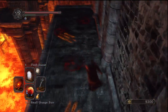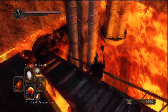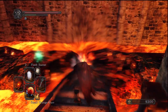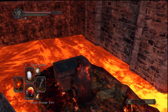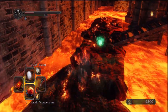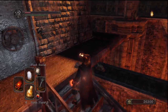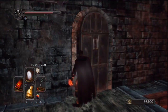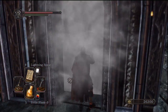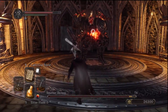We're going to go back to the Pharros' Lockstone and stand in the water — like I mentioned before where the archer was — to get the fire defense boost. Then we jump across and keep dropping down to try and get that item down there. I died once trying this — it's quite dangerous. I recommend taking a Small Orange Burr, Flash Sweat, the Flame Quartz Ring Plus One, and an Estus Flask before doing this. That's all the items in this area, so now we go to fight the optional boss.